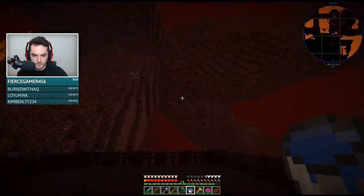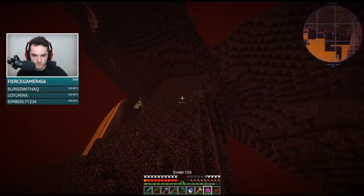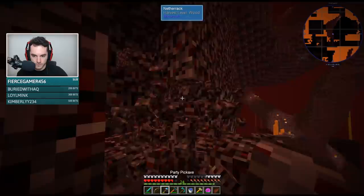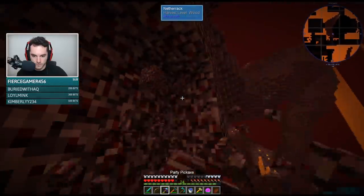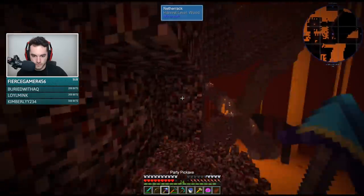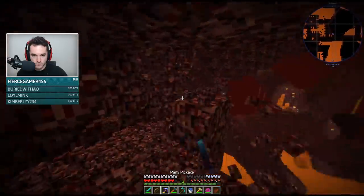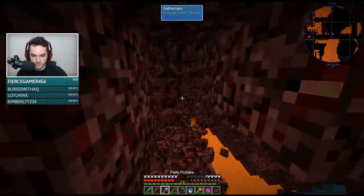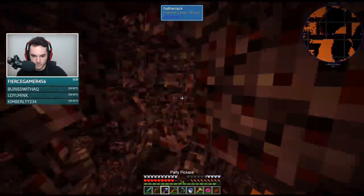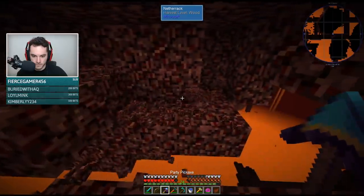I need a magma cube. Energize netherrack. Oh. The behavior of energized netherrack was not as expected. What is it? It turns into a liquid that flows up into the sky? Interesting. Just not as expected.